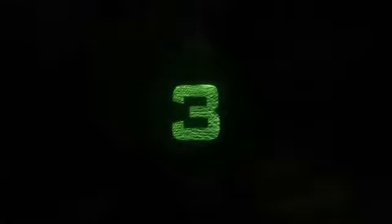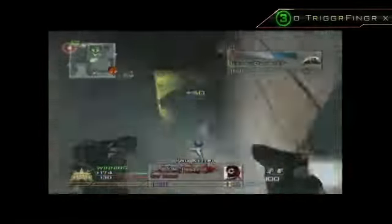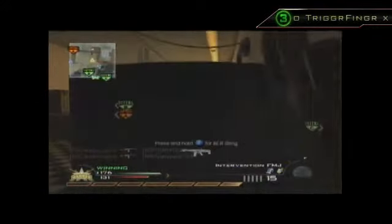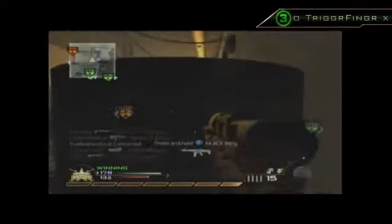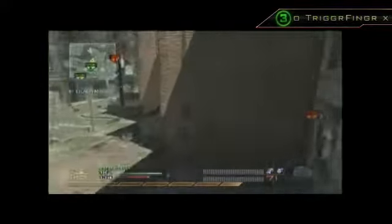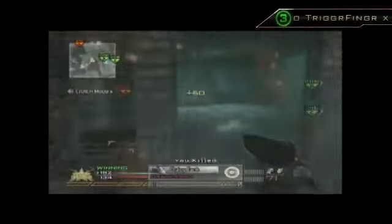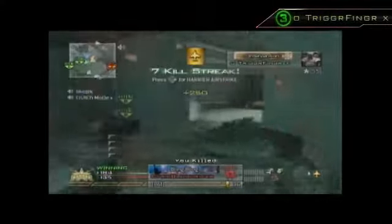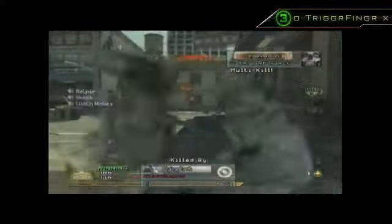At number three we have Triggerfinger playing Domination on Skid Row — may possibly be my favorite map. Anyway, he's got the Akimbo G18s. Gets a knife, gets another kill. The steps are tricky — this is a hard part to hold on the map, coming through those stairs and going out that door. It's a risk going left to right because there's always going to be somebody. Hops out the window of one of the boxes, gets another kill — they're all coming through the door. Gets a quad spray with the G18s, and that does look pretty. I gotta admit, it looks good.